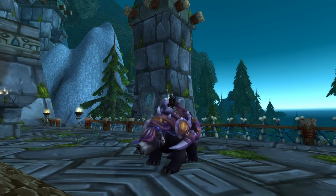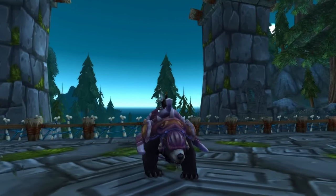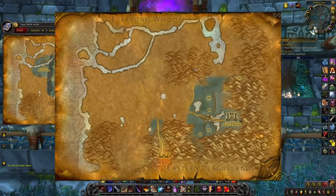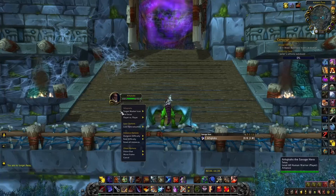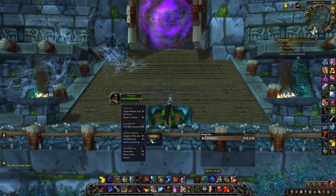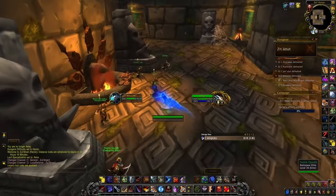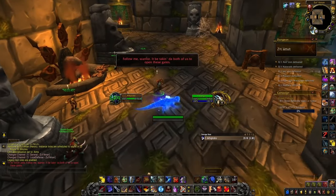The next mount on the list is the Amani Battle Bear, which also drops from a timed challenge, this time from the dungeon called Zul'Aman. Head to the Ghostlands in the Eastern Kingdoms and make sure the dungeon difficulty is set to heroic before entering, as it doesn't drop on normal. Once you're inside, speak to Vol'jin.